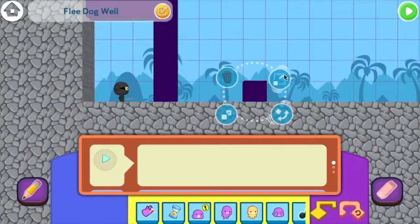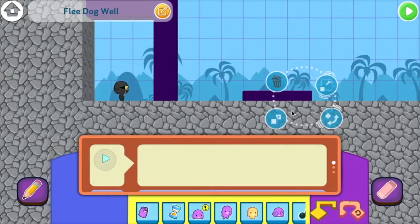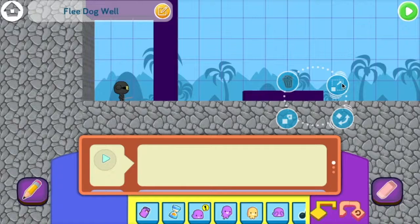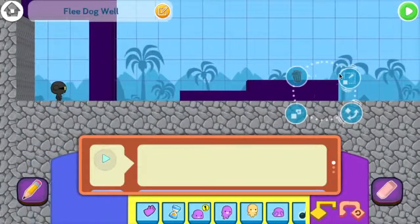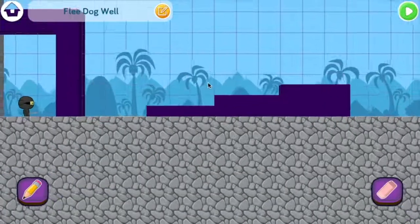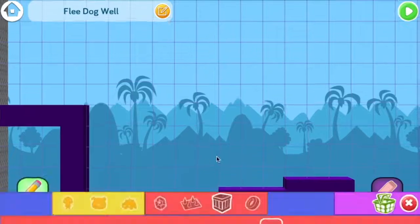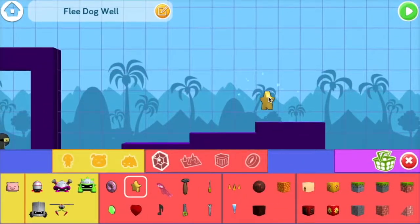Next, we'll make some steps that the dog has to jump over, like this. When you click on an item, you can change its size, copy it, rotate it, move it, or delete it. I'm shrinking this block, or making it bigger, and then copying it to make steps. We'll add the stock here at the end, and make it big so it's easier for the dog to touch it.